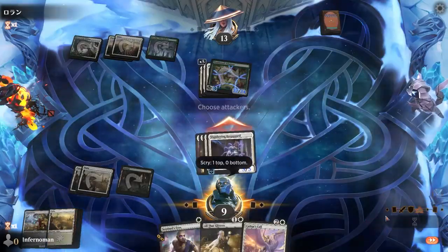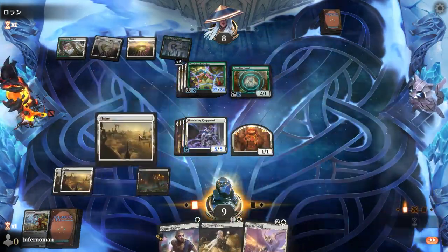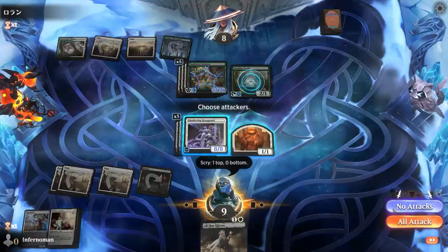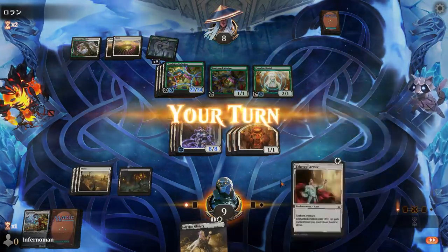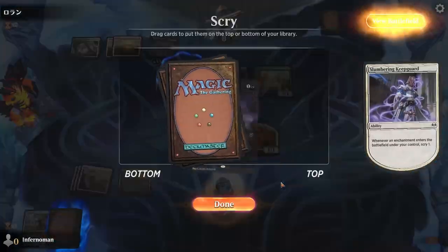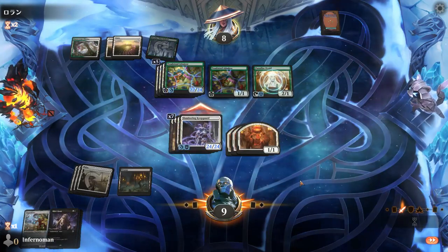Don't underestimate cards like Gingerbrute or Slumbering Keepguard. Gingerbrute looks a little funky, but that ability to sink mana and make it unblockable by anything except creatures with haste makes it very hard for your opponent to stop it. Slumbering Keepguard's +X/+X ability for 3 mana is a great mana sink in the mid or late game — it can pump itself up with even a couple of auras, helping you close out the game faster. You can activate that ability at instant speed.